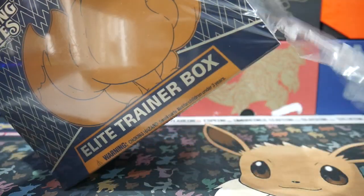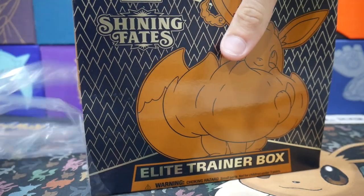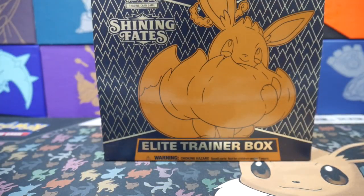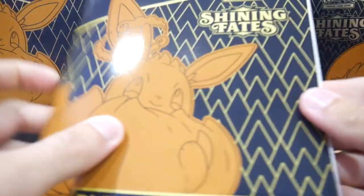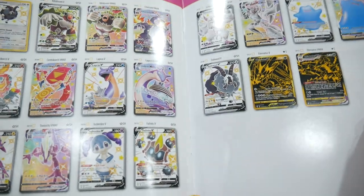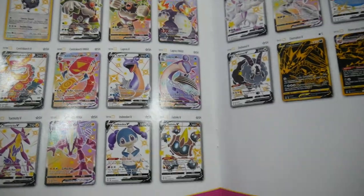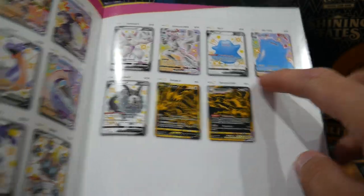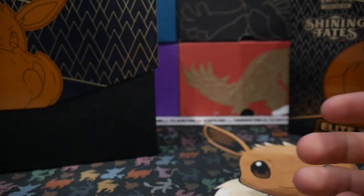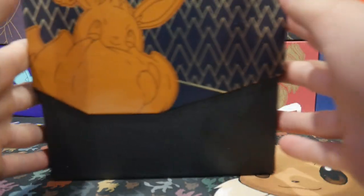I did pick these ones up — I got three of them, actually. I picked them up from Kmart, I believe, for like $89 each. These ones come with 10 packs and we are obviously after the elusive Charizard — right there, that one right there — or any of the other ones. To be honest, I really don't mind. The Ditto would be so cool as well.